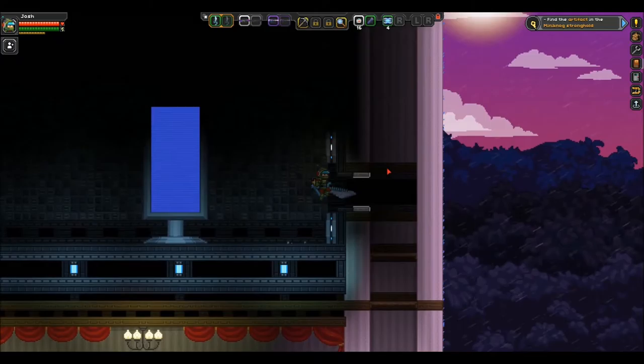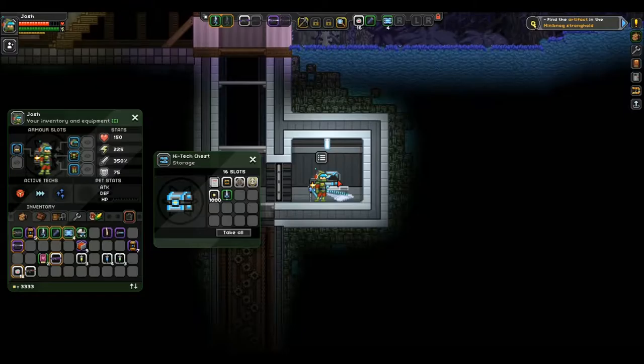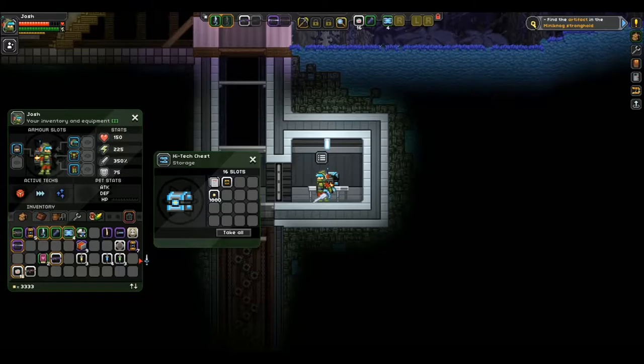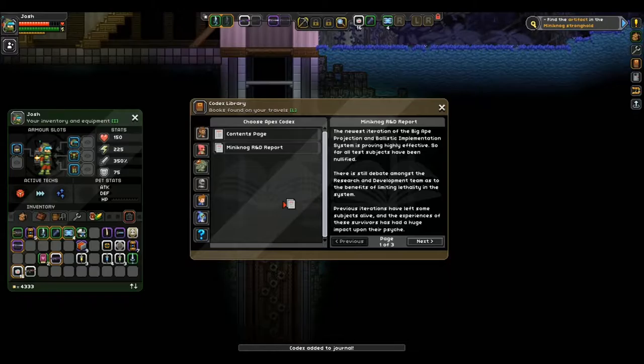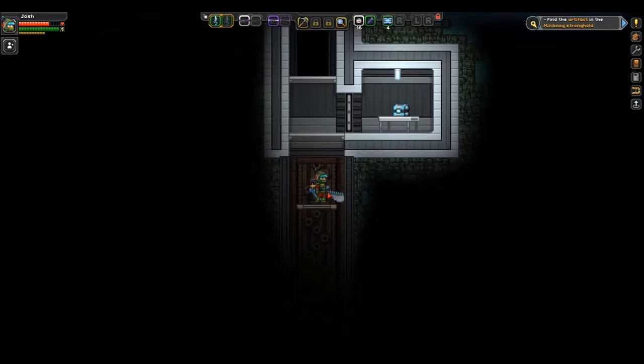Oh man. That was intense, let me tell you — holy crap! That would have been funny if I died right there. How do I get in here? Oh, what do we have here — some shields, a dagger which will sell, a capture pod which I haven't really used yet. We'll take a look at those papers and see what they say. Excellent, alright — woo, Big Ape is down!